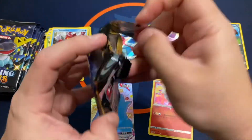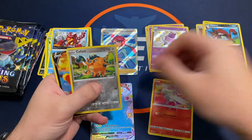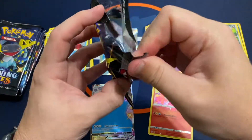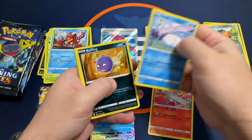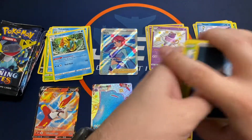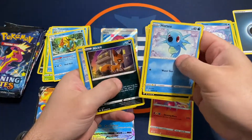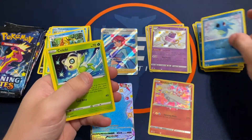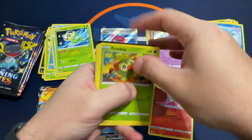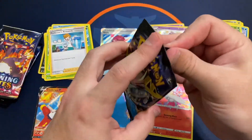Maybe his buddy Charizard is not too far behind — you can only hope, right? A Cinderace V, Snom and a Drednaw, got a Rapidash, and a Celebi. Dark tricks and a Professor's Research. Kind of been on a pack dry streak — used to pull in all these hits, and then you get back on the hit train.